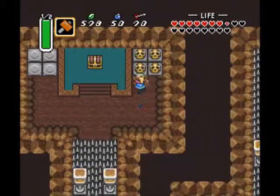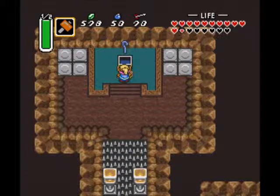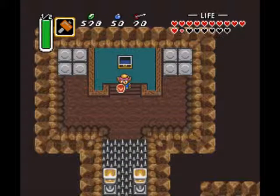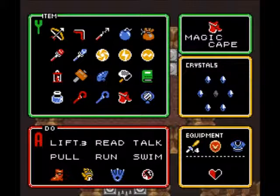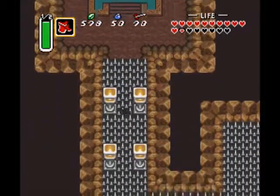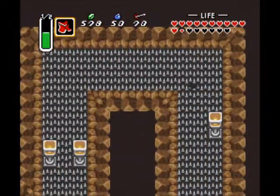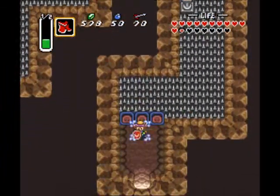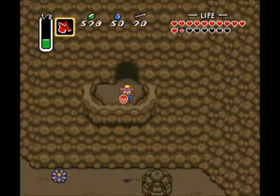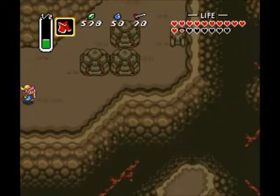Cutting it a little close, but we made it alright. I'm not certain I have enough health to get back out. We did all that for the Cane of Byrna, which swings for a ring of light to protect you. I've never found a practical use for this thing, and I've never really tried using it. Let's get out of here. We don't have enough magic to go both ways, so let's take an alternative path up the mountain.